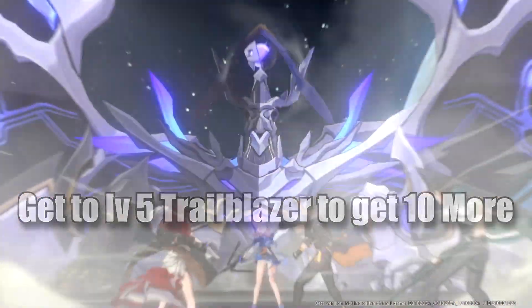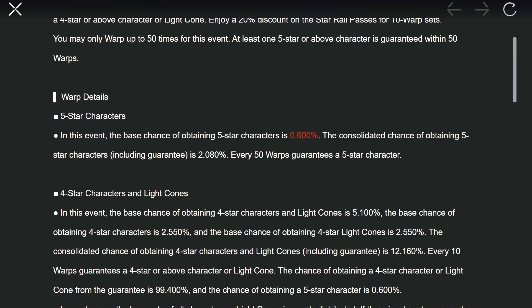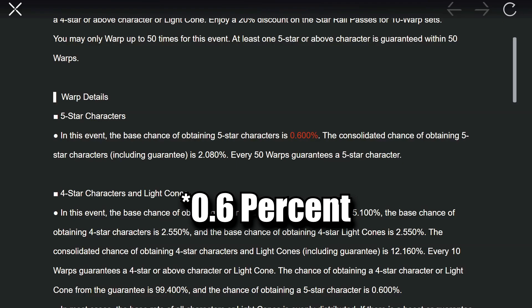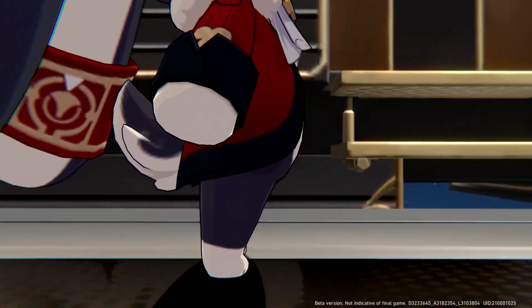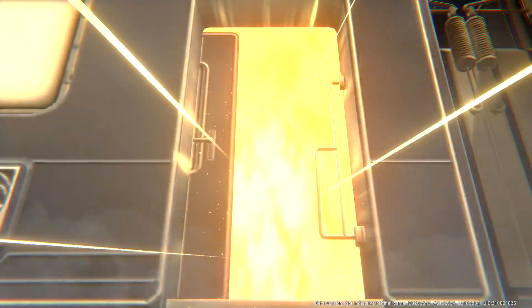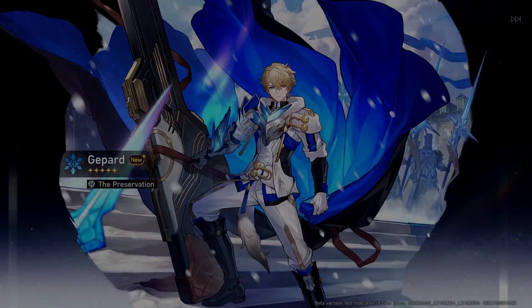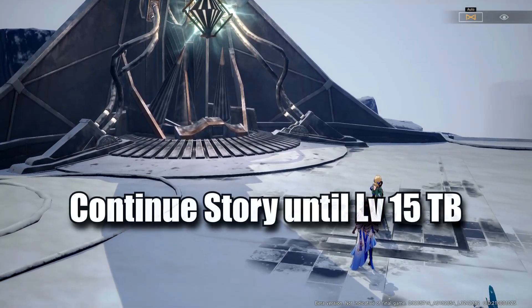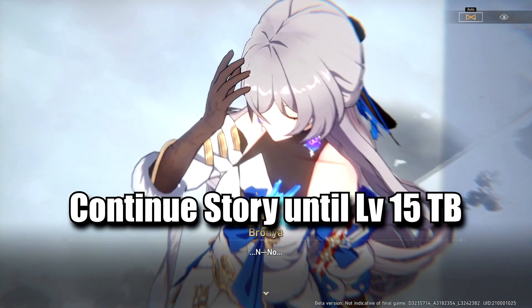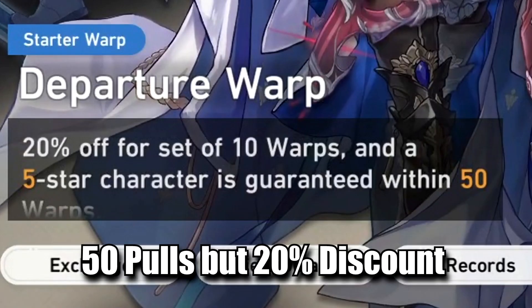Your goal for this short re-roll is to get at least one 5-star character, but this will be very hard since the chance to get a 5-star is only 0.3%. The next option is the long 2-3 hour re-roll, but this one has a 100% chance to get you at least one 5-star character. To do this, just continue the story until you reach Trailblazer level 15 to get 10 more Star Rail passes. 40 pulls is the first pity to get at least one 5-star standard banner character.